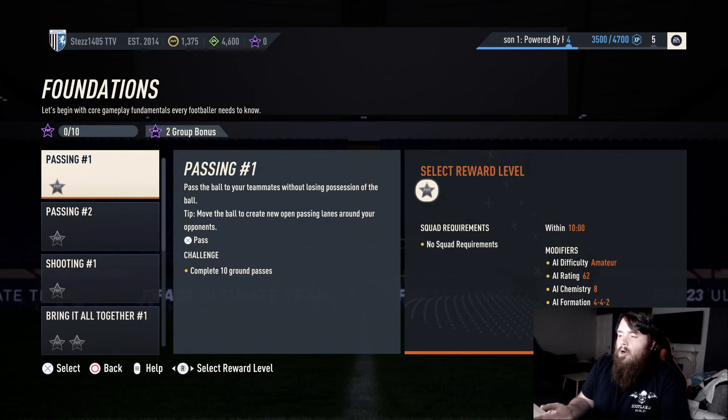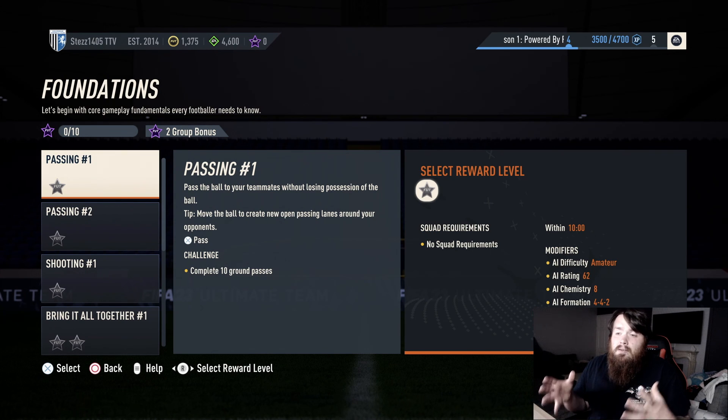I need to decide what I'm doing with my FIFA points - pack opening or draft - and I need to decide quickly because div rivals is on the go. I believe the first weekend league is the weekend of the 7th of October, so not this weekend but the one after. We need to get the team ready for that. That's it for today's video guys - if you've enjoyed it please leave a like, comment, and subscribe. I took a long time off but I'm back and going to be posting as much content as I can, whether here, streaming, or on TikTok. See you in the next one!